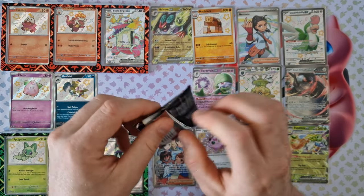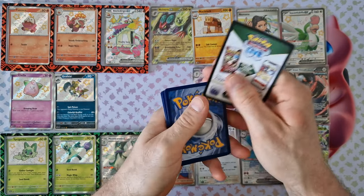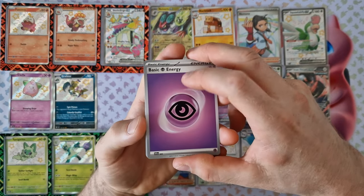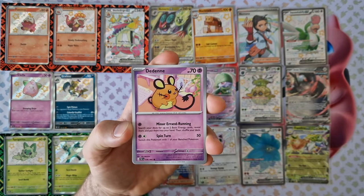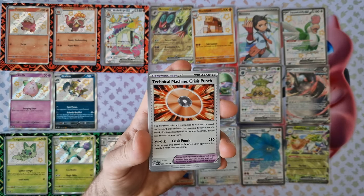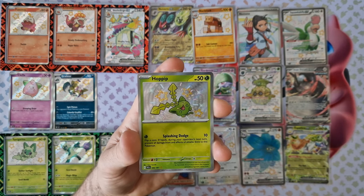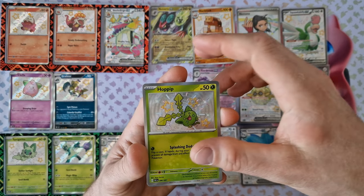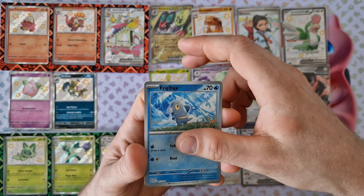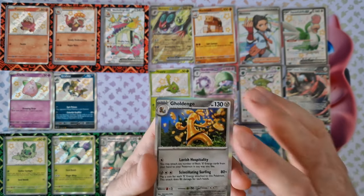Last booster from this box and this video. Energy, Fuffy, Dindini, Noiwet, Chimacho, Gitseller, Gravlocked, Backpack, Hopip — shiny! Nice! Next shiny — three box, second. And last card: holo golden — nice!